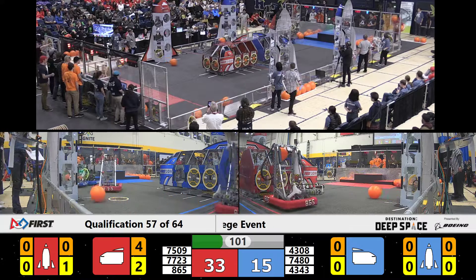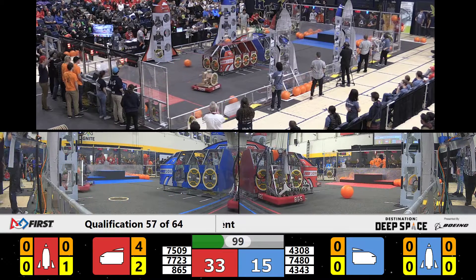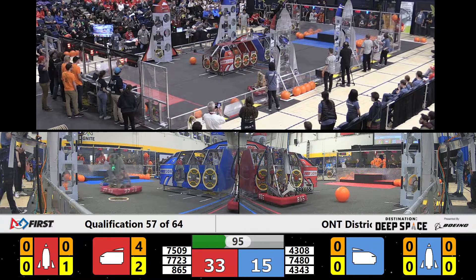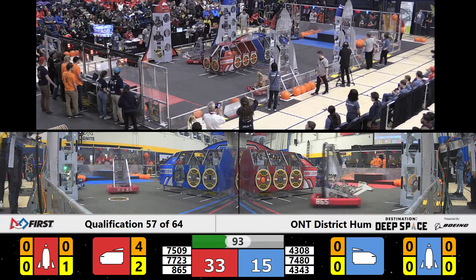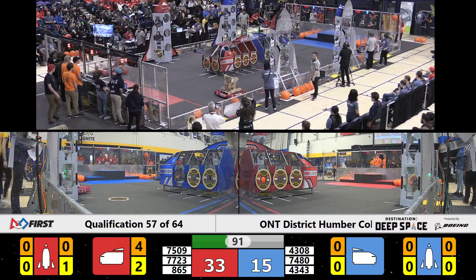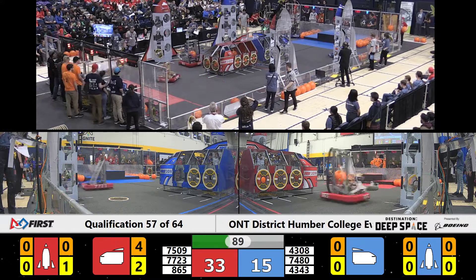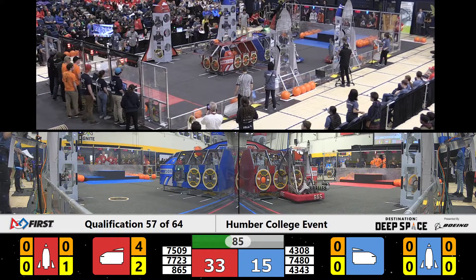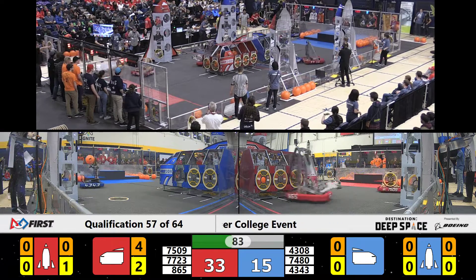Meanwhile, Tiger Robotics' alliance partners on Red, Warp 7, are trying to place a cargo into the Red cargo ship, and they do have it in, while the other alliance partner for Red, Steam Team Robotics, they are placing hatches on the low side of the Red Alliance rocket on the far side. Blue — will they finally get a cargo in?